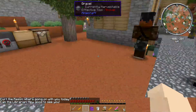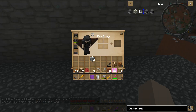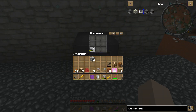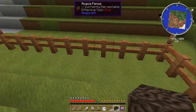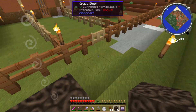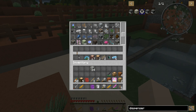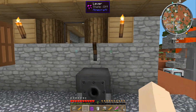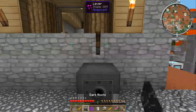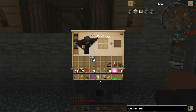So that's a dispenser. In order to test this, I will take off my dark boots and put them in the dispenser. And then I will get a lever. That put it in my inventory.